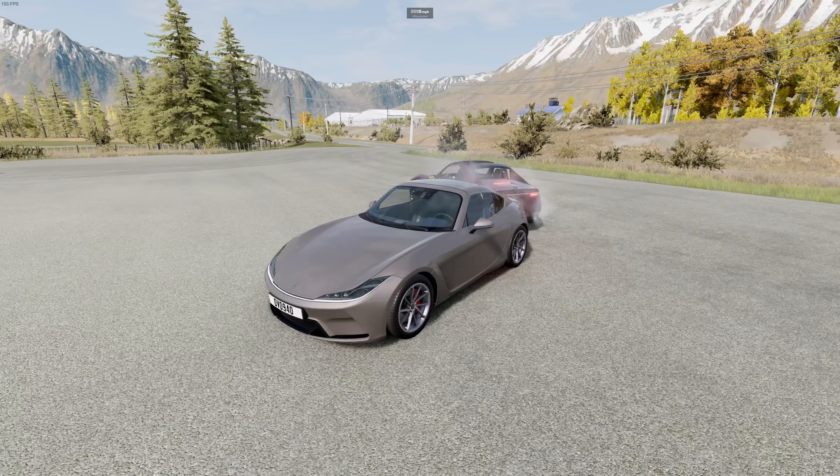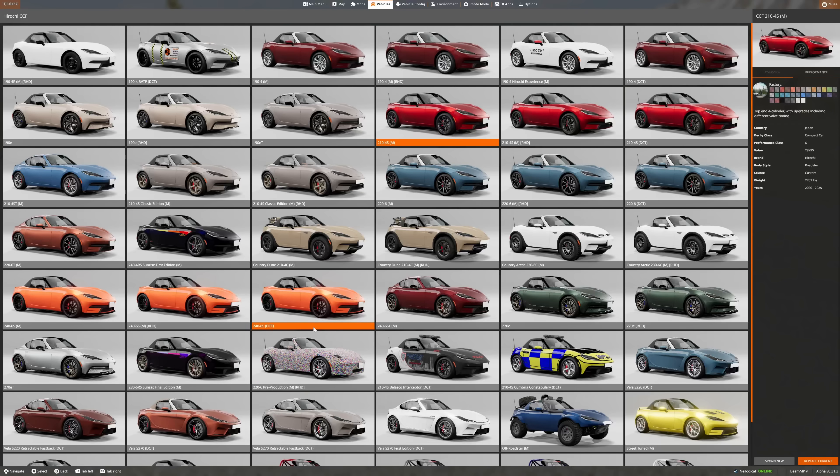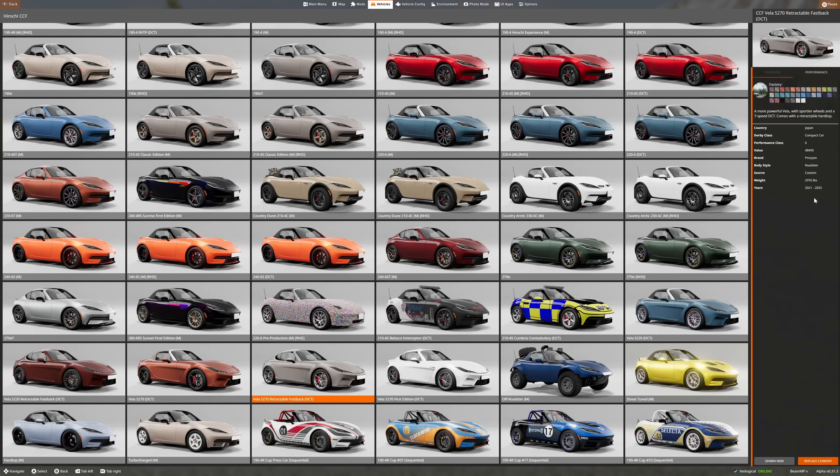How much does this car cost? Does it actually say? Sometimes they do, sometimes they don't. Let's see how much this fastback is worth. Actually, that's not too bad right there — 50 grand? $48,000? That's not bad. But then I'm looking at the top trim for the CCF, and that's only $33,995. So maybe it is a little bit expensive. How much is the street-tuned version? Okay, now we're getting up there — $58,000.